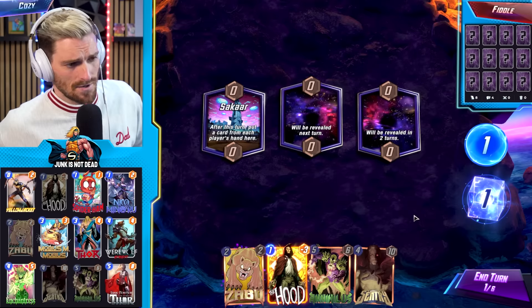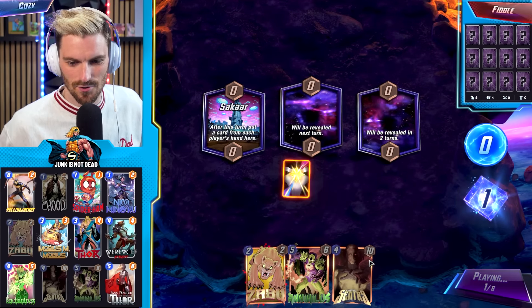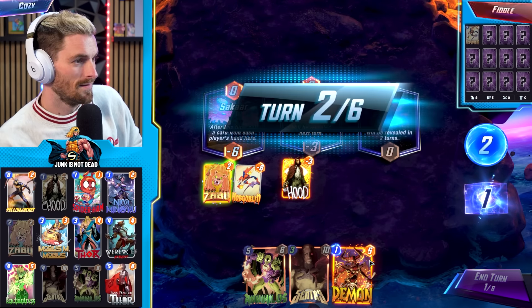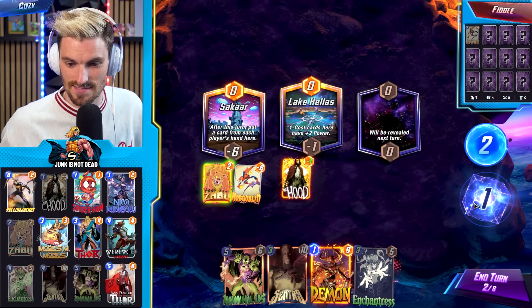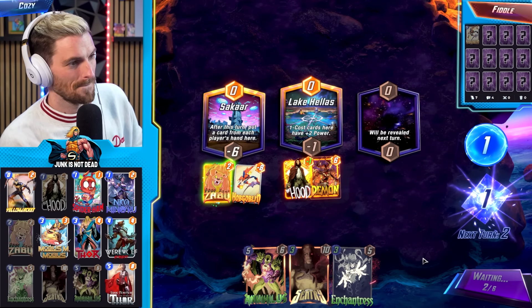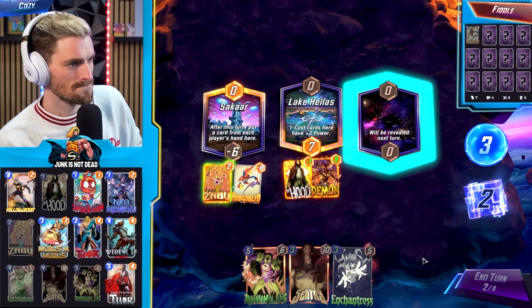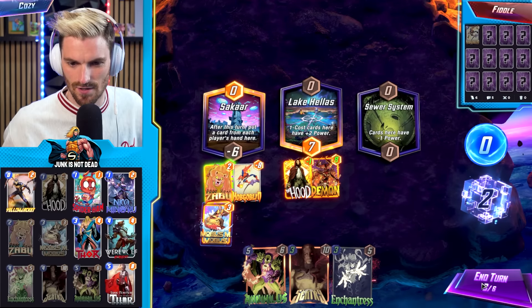With Mr. Fiddle, this is going to be quite the play. We get Hood down now, maybe it plays our Demon for us — it just picks the on-curve card. That's awesome. Let's snap, play down the Demon now. This is probably a Galactus deck with Selene. We got Mobius as well — let's play Mr. Mobi over there.